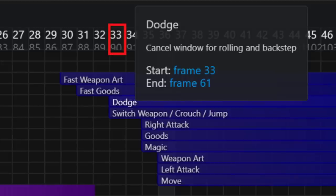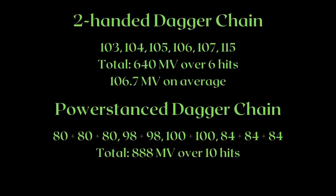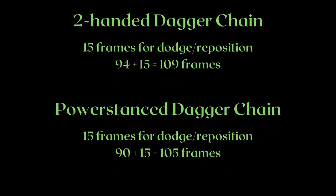The two-handed dagger moveset has a total of 640 MV over 6 hits in 6 attacks, which is 106.7 MV on average per hit. Whereas the power stance dagger has a total of 10 hits in 4 attacks, which is 88.8 MV on average per hit. This does indeed mean that power stance attacks suffer more from defense, which I will talk about later. However, the total MV is also much higher, so it will most certainly do more damage. And since the frame data is relatively similar, we can also expect higher DPS from the power stance moveset.